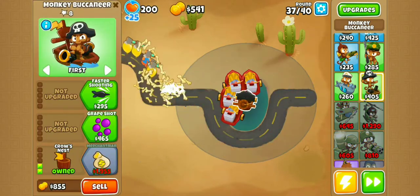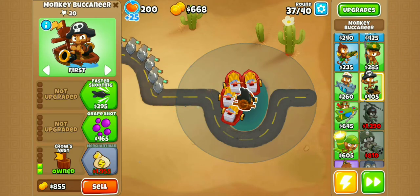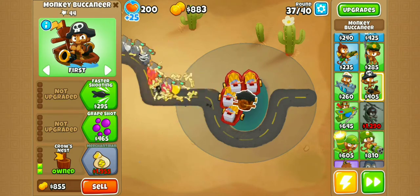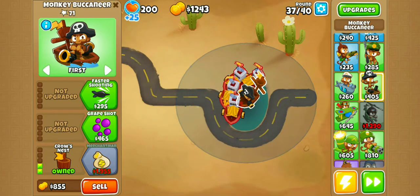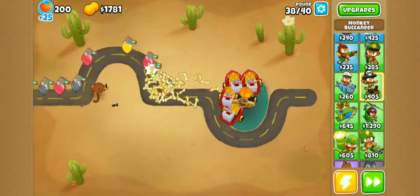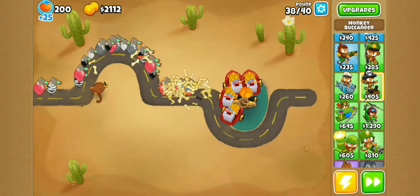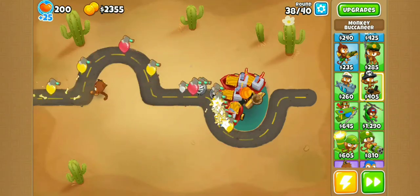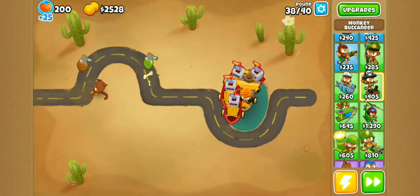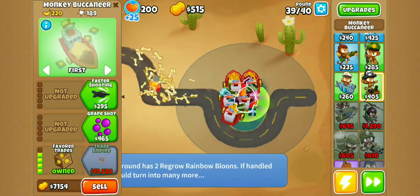As you can see, we're going into our fifth Favoured Trades, and we're probably going to get it before round 40, which is really nice. From then on, we're just going to buy our Favoured Trades every one or two rounds, and that'll pretty much be what we do until we finally get enough money to purchase the Flying Fortress. And there we are — Favoured Trades number five.